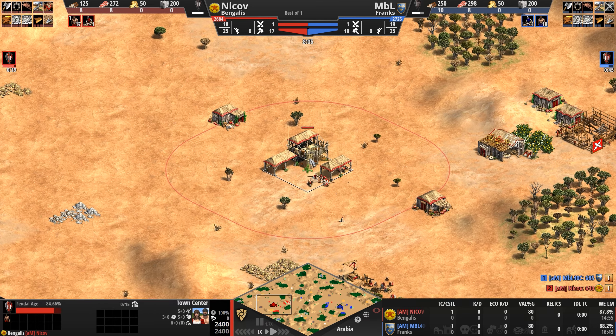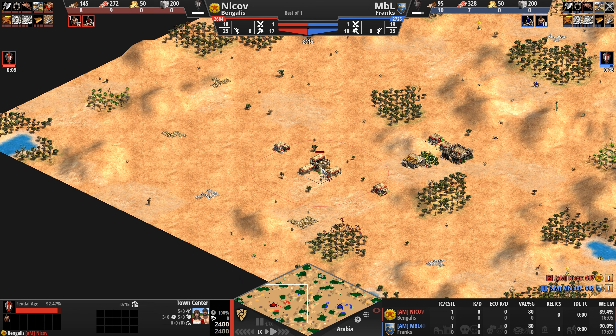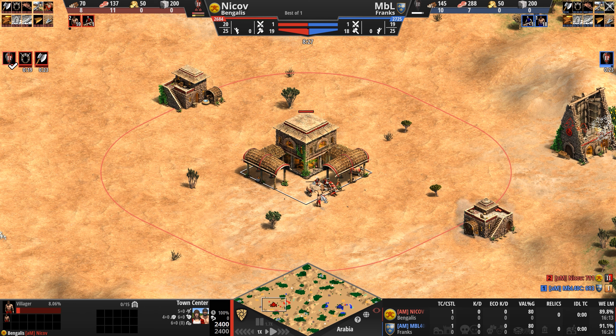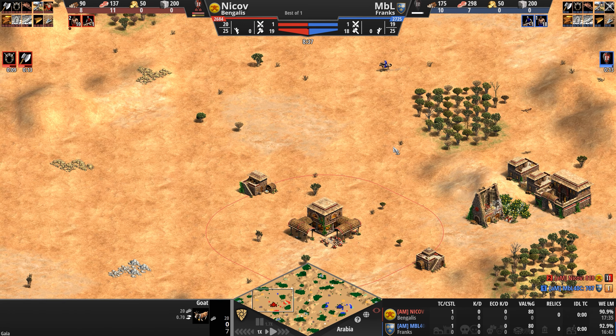24 seconds away. Let's keep an eye on this town center. But at the end of the day, bases are fairly similar — I don't think I see an advantage or disadvantage for any player. Let's see where those two villagers spawn. There they go, and they immediately start harvesting goat meat.